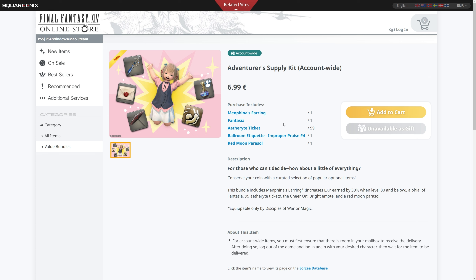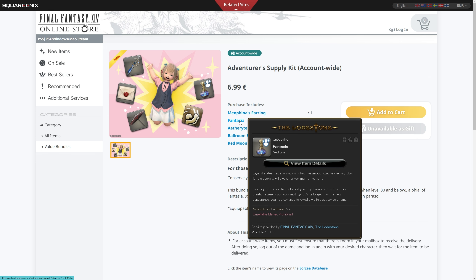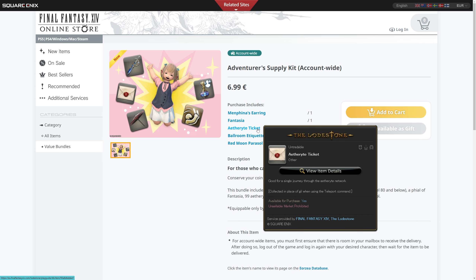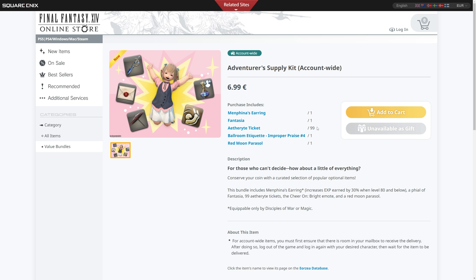All of these items are account-wide of course. You also get an extra Fantasia — though recently with updates to the graphics engine they made it so there's a quest in Ul'dah where everybody gets a new Fantasia for free anyway, so this wouldn't really be necessary unless you want another Fantasia on every single character you create. We also have 99 Aetheryte tickets, which allow you to teleport to any Aetheryte location you've previously discovered for free — those are also easily obtainable in-game through grand company ventures.